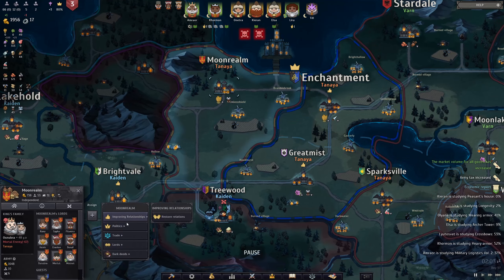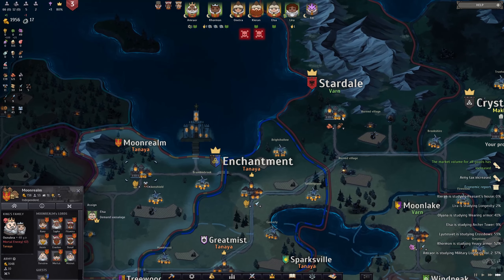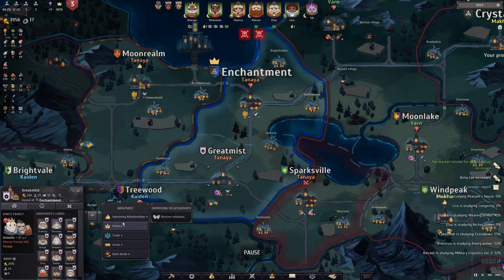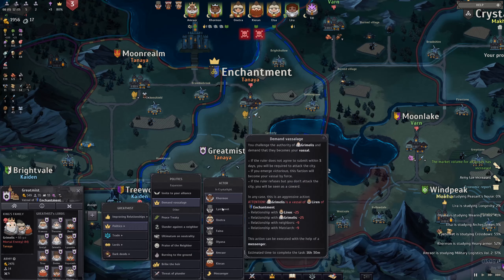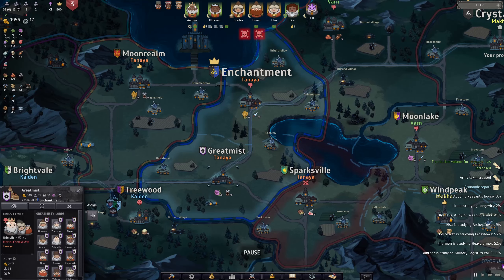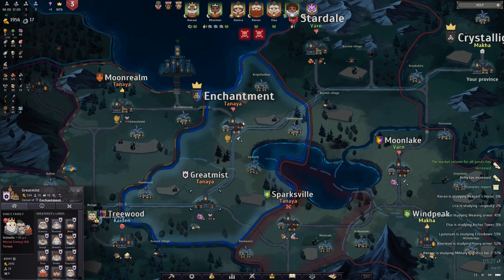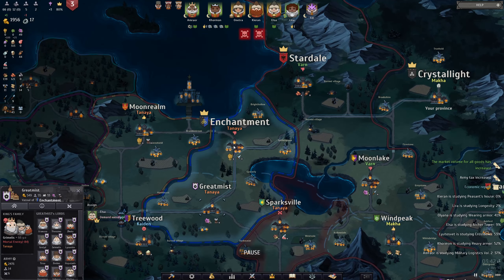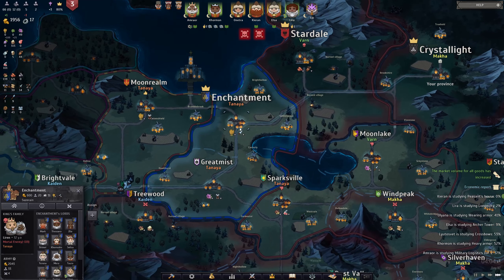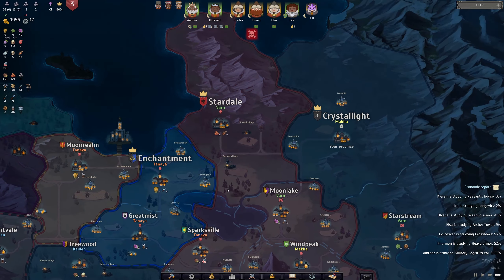Now we'll go to Moonrealm and demand Vassalage from them — Elsa can take care of that. Actually wait, hold on — we don't want to go for Moonrealm, we want to go for Great Mist. So cancel this — Great Mist, demand Vassalage, there we go. We could even do Enchantment first, but I don't think it's going to matter really. They may try to go for Enchantment, but either way we'll just go for Great Mist first.